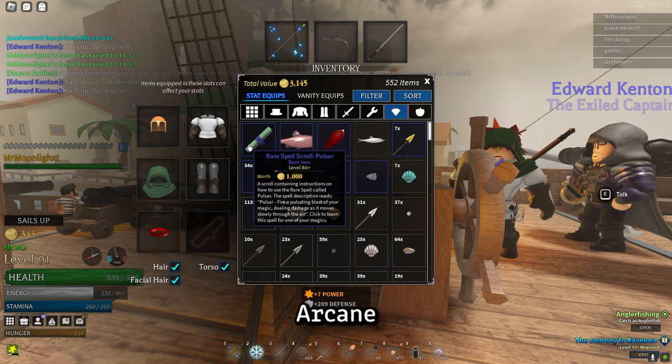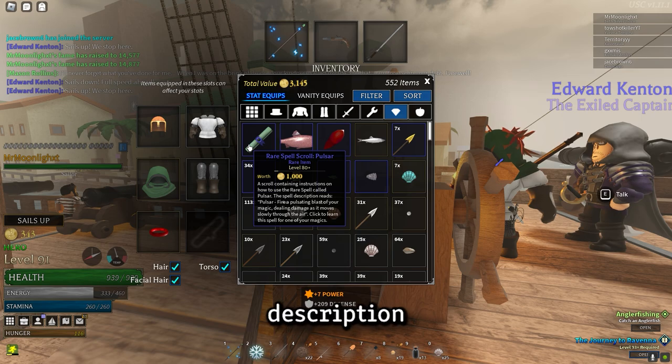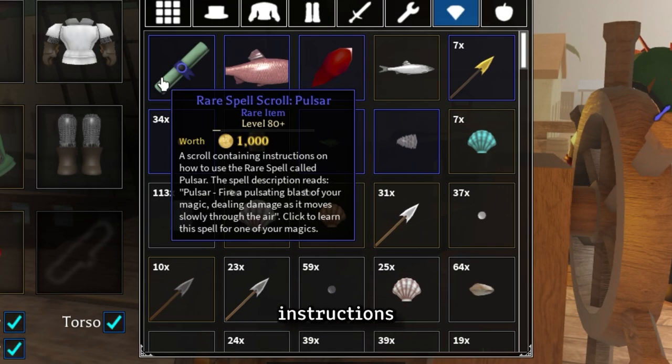Hello everybody, gonna be a quick Arcane Odyssey video here. I got this rare spell scroll, which lets you learn a new rare type of spell for your magic. I'll show you quickly how you can actually get it yourself. As you can see, the description reads: a scroll containing instructions on how to use the rare spell called Pulsar.